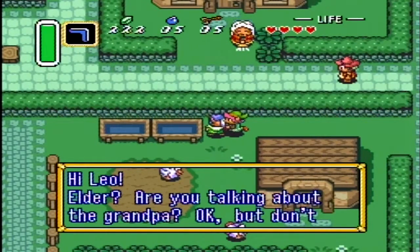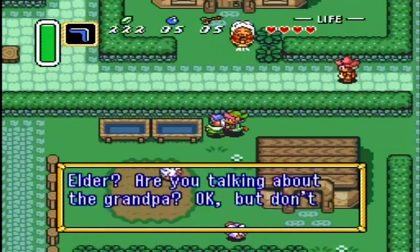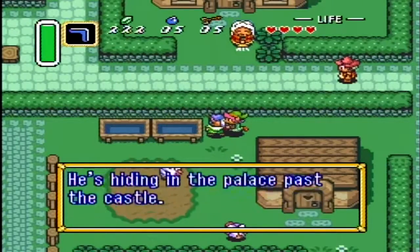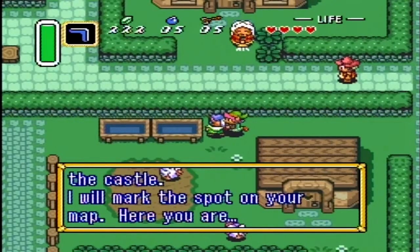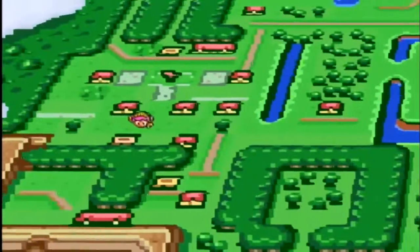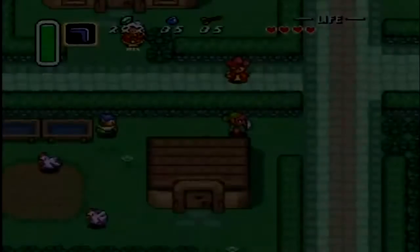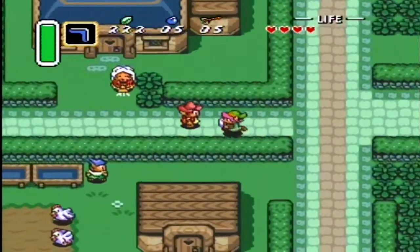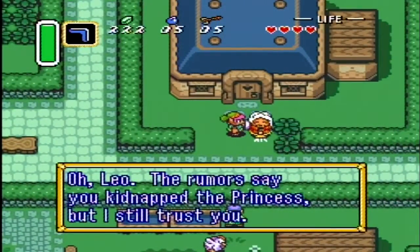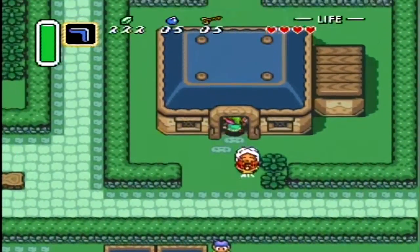Elder, are you talking about the grandpa? Okay, but don't tell any of the bad people about this. He's hiding in the palace past the castle. Mark the spot on your map — here you are. Way over there — the Eastern Palace. Well, at least some people do trust me.